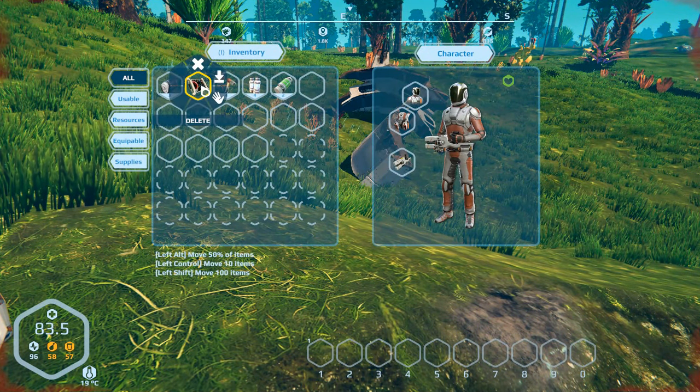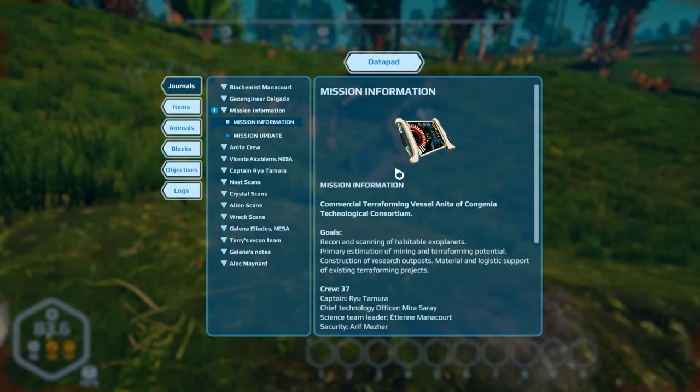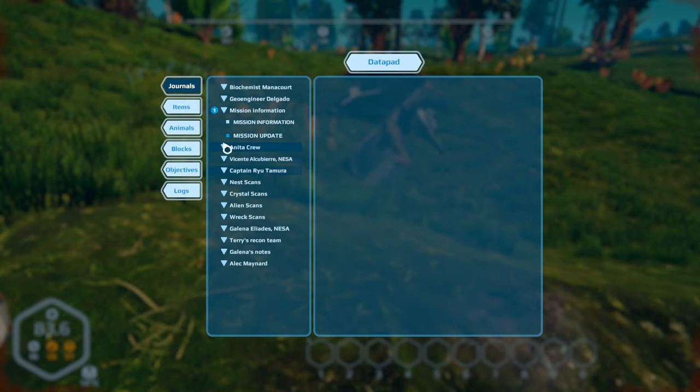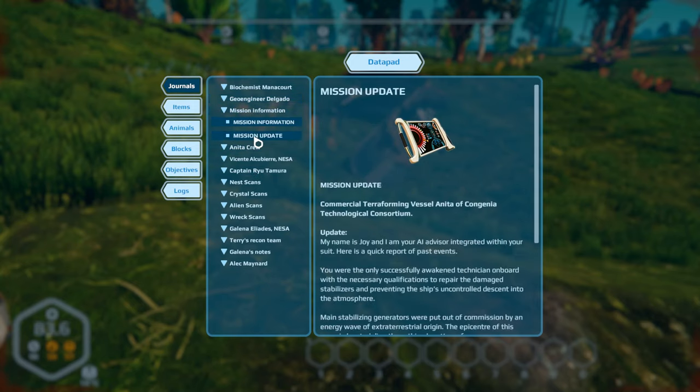Let's go ahead and read the journal. I haven't actually read much about it. 'Missing information — recon and scan of habitable exoplanets.' This is basically our mission agenda here. There's other stuff in here I will figure out as we go, but as you can see we don't have anything but this.